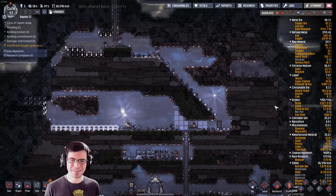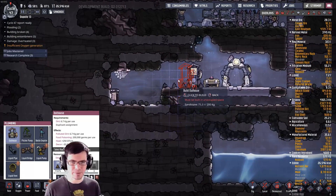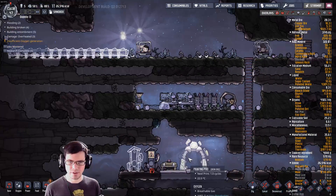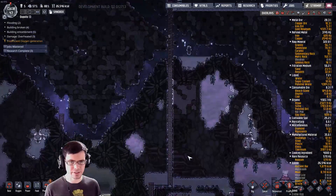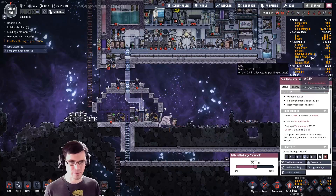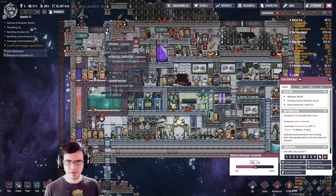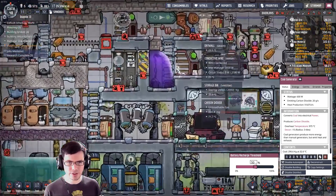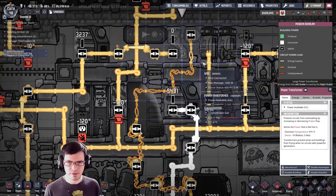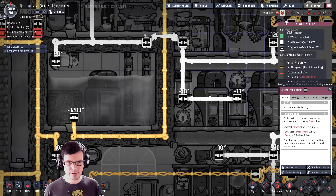You're surprised I made it this far? I wouldn't say I'm doing all that great, but I'm keeping things together down here. Hopefully we'll get one more dupe down there, and that'll be well on its way to something a little bit better. So we're going to deconstruct this little bit of automation wire — that should allow the power to start to flow through. There we go, the power goes up.